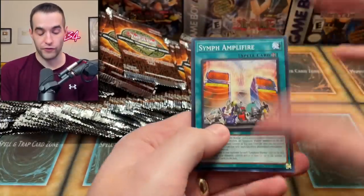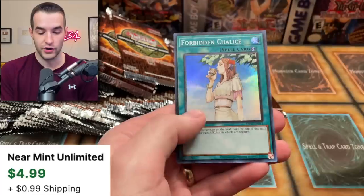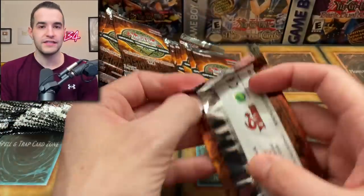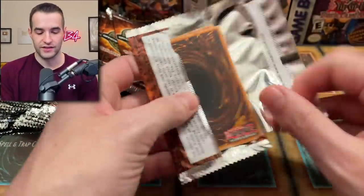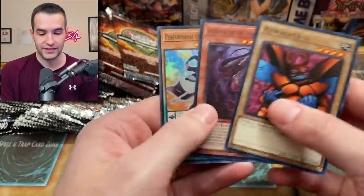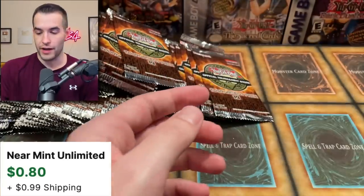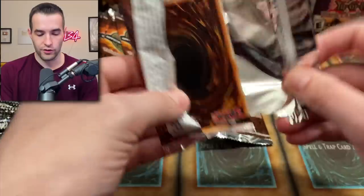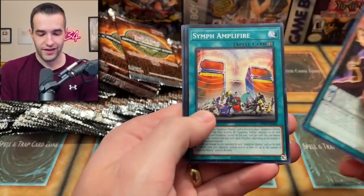Duel Links is not really the same as the regular TCG format. Things can be good in Duel Links due to like skills and the fact that there's no main phase two and only three spaces. Forbidden Chalice — this is a really nice printing, super rare, very very good card. Then a Performapal Odd-Eyes Dissolver. Things can be good that aren't normally good in regular TCG.